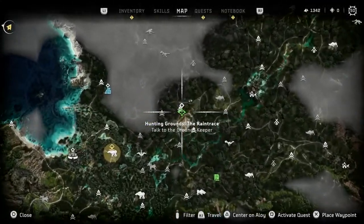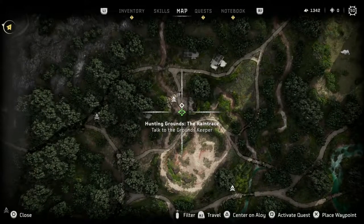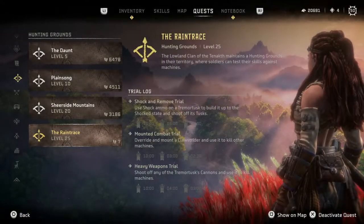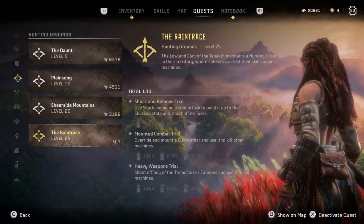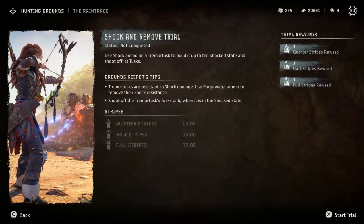The last hunting ground can be found further west on the map. The Raintrace hunting grounds are rated level 25 and are by far the most challenging, especially if you are at a lower level. The pit is pretty open and with Tremortusks and Tiderippers in there, be ready for a fight.